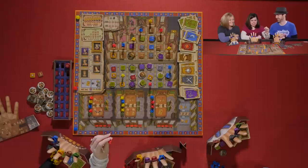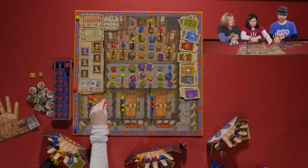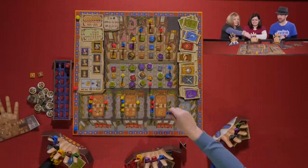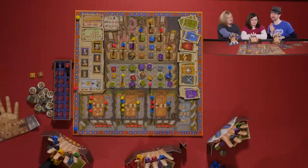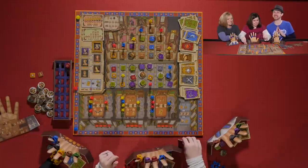Kevin places his Lord in a spot no one else will take. There have been games where someone didn't take a table action and all those courtiers just had to take the lesser actions. Kevin confirms his placement, noting he's doing it precisely because no one else will go there.